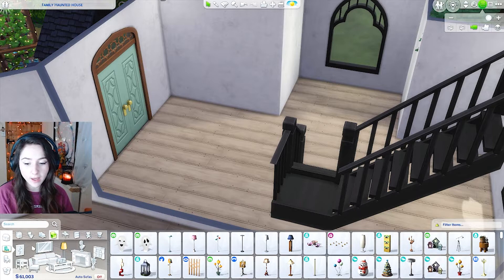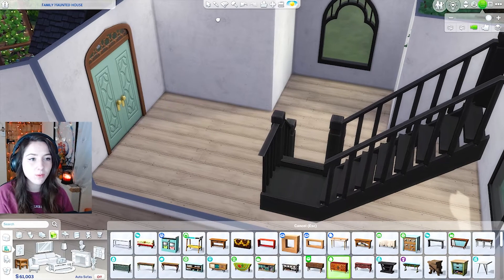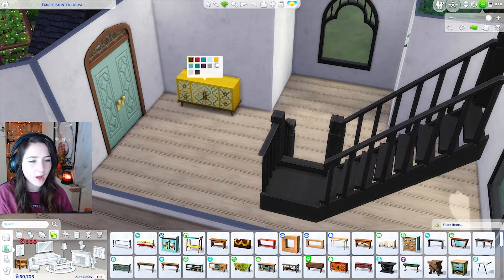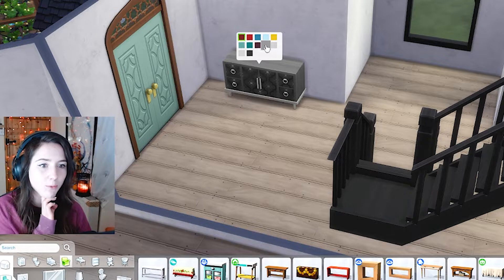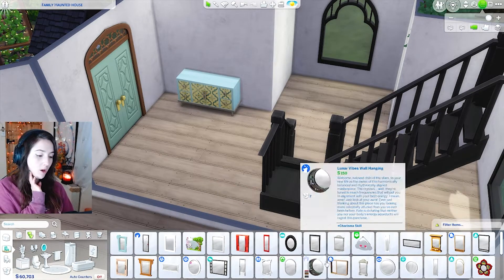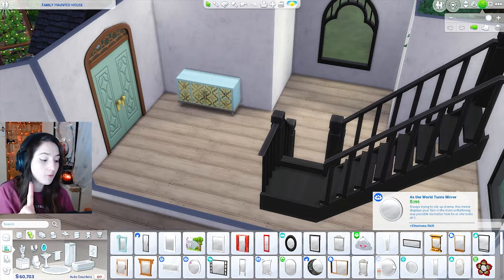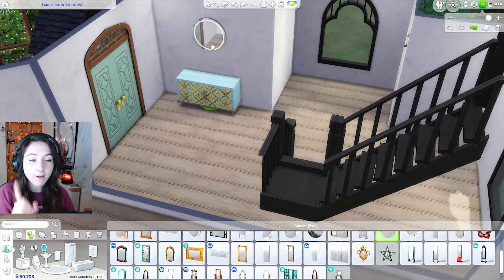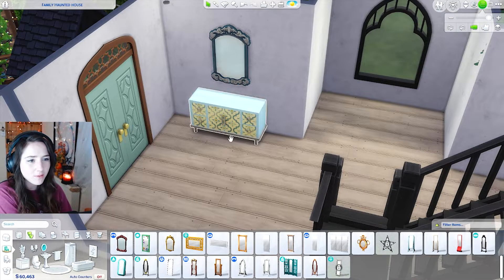For my hallway here, I'm going to first grab a side table. You could use this one from Paranormal to add a bit of colour. I say this and then I see the grey and I'm like, that's pretty. I'm going to put a mirror above it — even though vampires can't actually see themselves in mirrors, this is a normal family home and none of them are vampires. Or dead. That blue actually doesn't make it look that scary — it is from the Vampires pack.